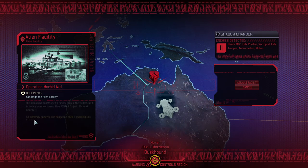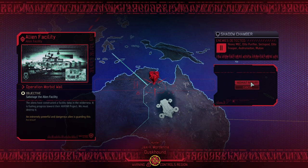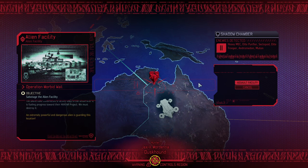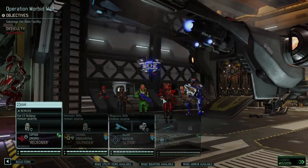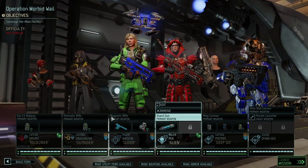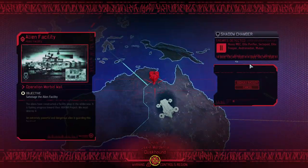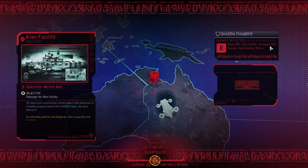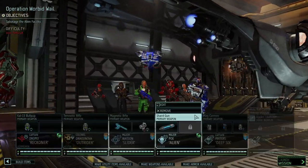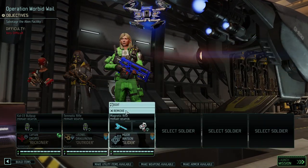Morbid Veil is upon us. There's an extremely powerful and dangerous alien here — I suspect my intuition serves me well that it's potentially the Berserker Queen, but we will be able to deal with her, don't worry. Just double checking what else we're dealing with: Heavy MAC, a Sector Port, and an Andromedon. Plenty of reason to take Blue Screen Rounds with us.